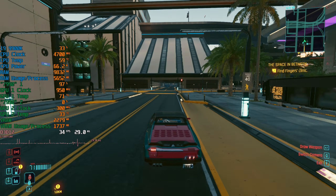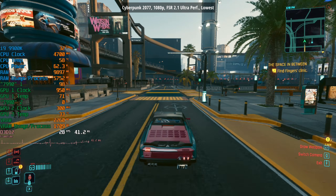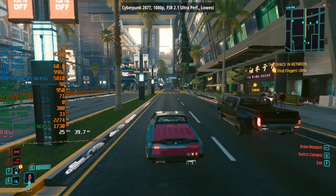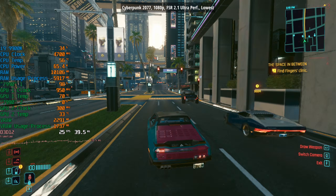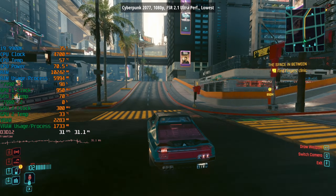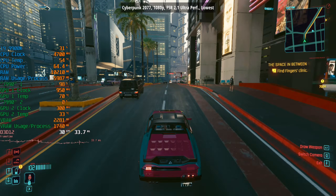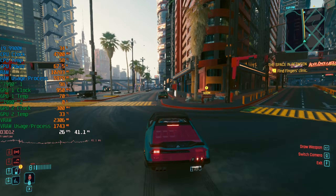I was surprised to find that Cyberpunk 2077 also ran with at least 30 frames per second. We're using the lowest settings with FSR 2.1 Ultra Performance, so it does look a bit blurry here and there. Could you play it long term on a GPU like this? I don't think so — you'd be better off implementing a 30 FPS cap, and even then there are going to be moments where you see low 20s in terms of frame rate. But the 7990, or the S10000, is certainly trying its best, and that's all we can ask of this older hardware.